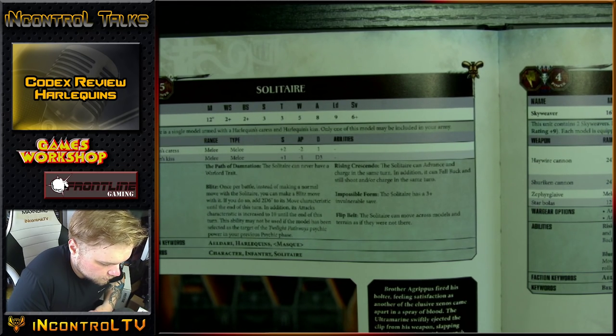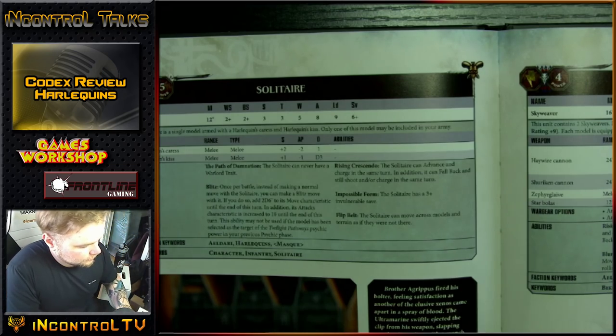Shuriken Cannon: Assault 3, Strength 6, AP 0, 1 damage, but all 6s are AP minus 3. Zephyr Glaive: plus 1 Strength, minus 2, 2 damage. Star Bolus: range 12, Grenade D3, Strength 6, minus 3, 2 damage. They come with a Shuriken Cannon and a Star Bolus standard. They have Rising Crescendo, Holosuit for 4+ invulnerable, and Mirage Launchers: opponent must subtract 1 from hit rolls against this unit in the shooting phase. Blur of Color: when advancing, add 6 to Movement instead of rolling. All weapons are Assault, and with Rising Crescendo they can advance and still charge — that's an automatic 22 inches and you can still charge and shoot at minus 1. That is amazing.